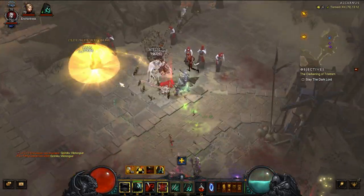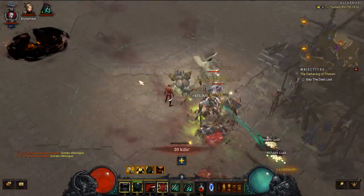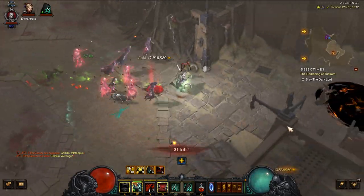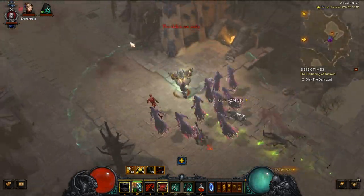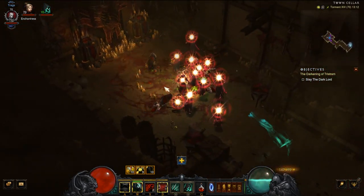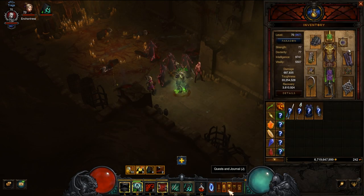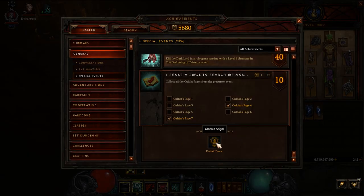There's sometimes another cellar entrance you can check too — enemies in here are pretty much all cultists so there's a decent chance. They can also spawn in all the acts in various locations, which is covered in the written guide. If you just do bounties and the pages drop, they drop — it will take quite a bit of time. What you get for this achievement is an Angel portrait frame, basically the same as the Demon one but with an angel. It would be cool to get but it's probably not worth the grind.